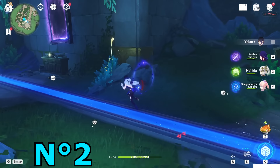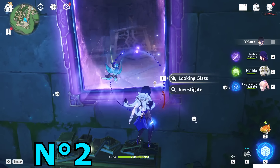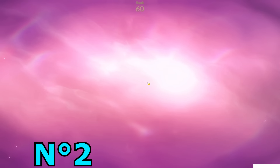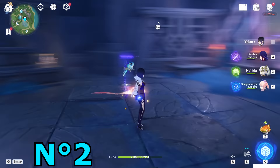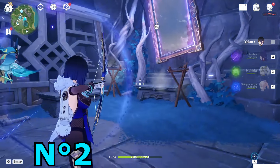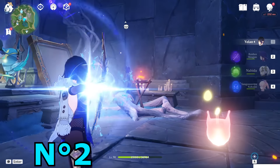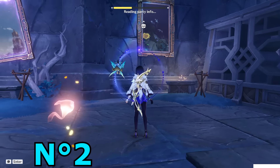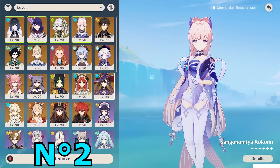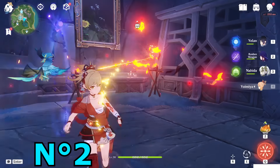Second looking glass. It will teleport you into this unknown place. Here you just have to turn off all the torches, and then only turn on the torches in front of you. Get a pyro character to light torches one and two. Perfect — third one.